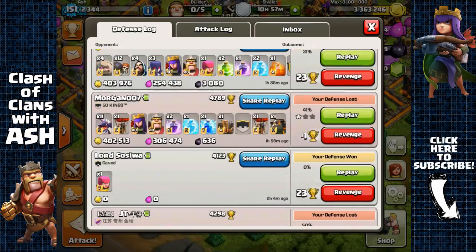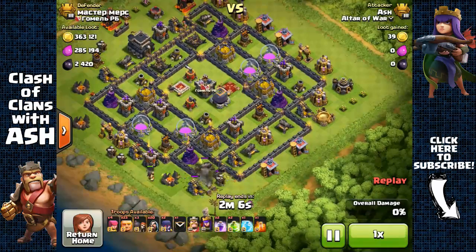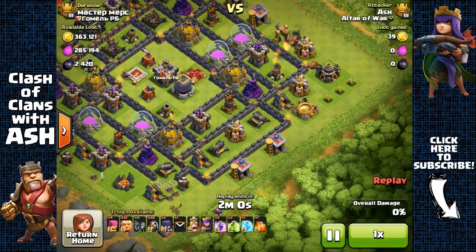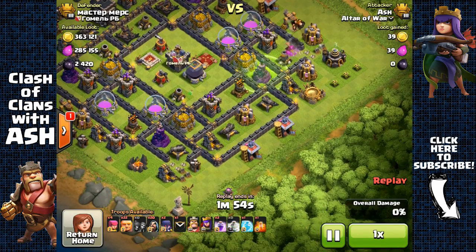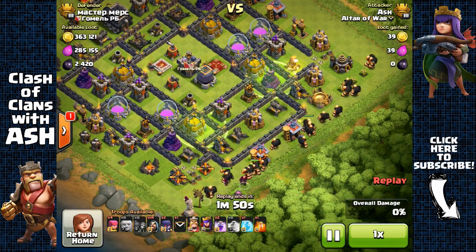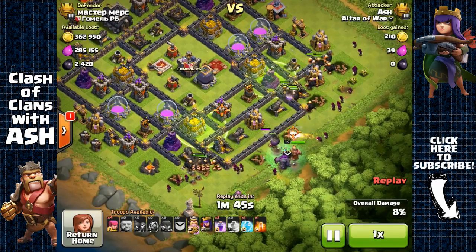Let's start off with a bang — I actually found a Town Hall 9 base in Titan. Not only am I going to be able to get a lot of resources, I'm also going to get a lot of trophies if I can manage to three-star him. What I'm going to do is spread my wall breakers around, open up two far sides of the base, and place two jump spells towards the core so my troops spread around and attack from all cylinders as they make their way to the core.